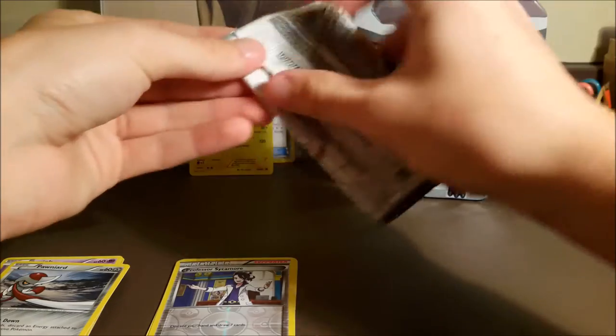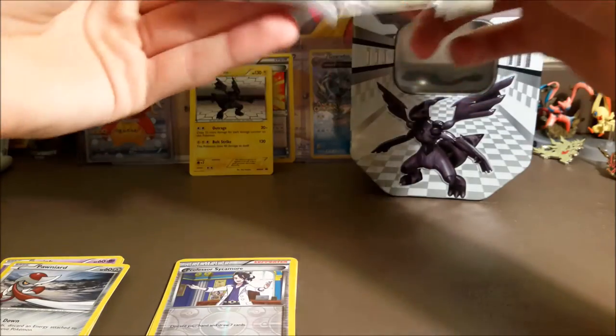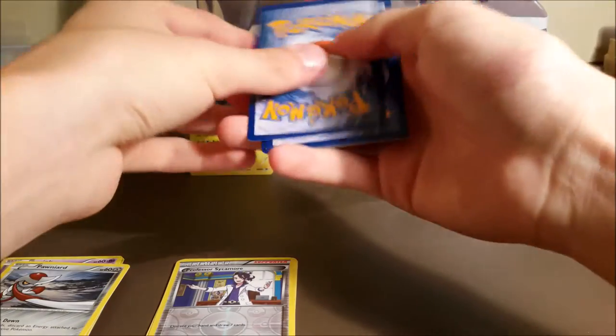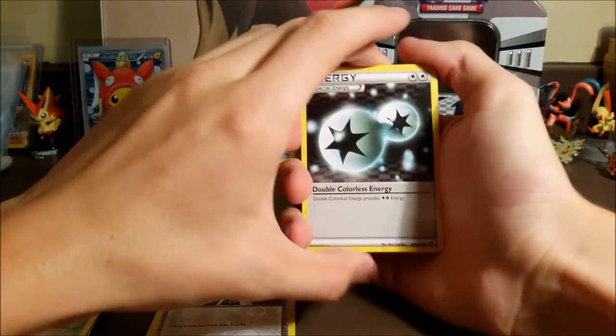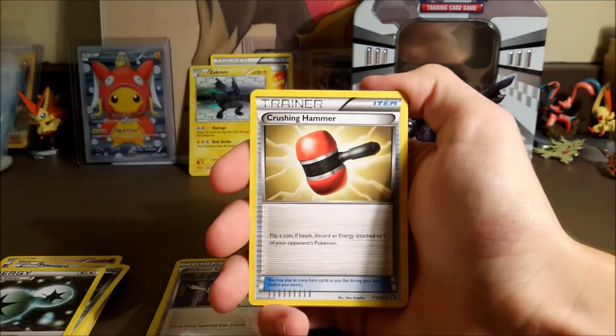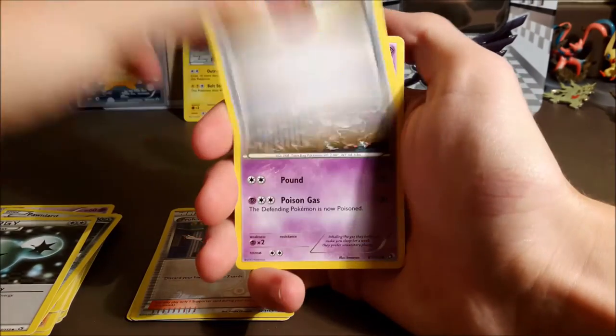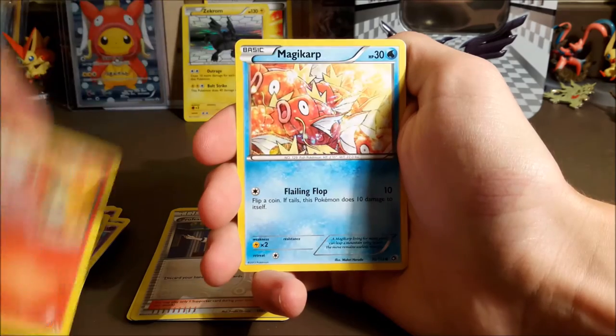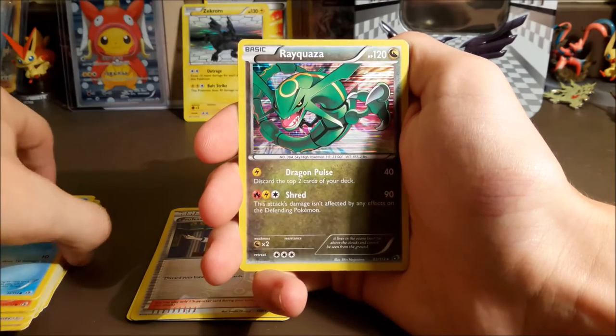This Legendary Treasures pack was good luck for us last time. Hopefully we can pull something, whether it be from the Radiant Collection or something else. I believe it is two from the back instead of three. So we have Double Colorless Energy, Crushing Hammer — let me move it a little closer. I should have done that from the beginning. Trubbish, Oshawott, Charmander, Magi-Karp, and a holo Rayquaza!